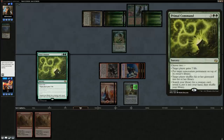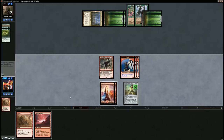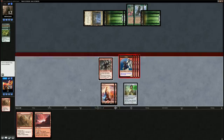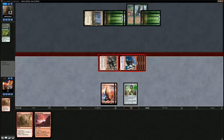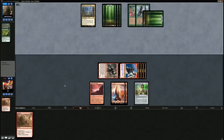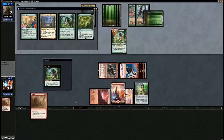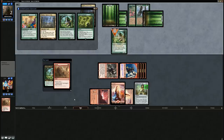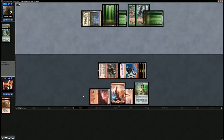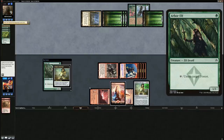Opponent falls to two. They play Eternal Witness getting back Primal Command — I think in response to the trigger I'll just kill the Witness so they can play more stuff out and have more devotion. Opponent floats a bunch of mana in response with Nykthos, gets back the Primal Command. Six mana total — can they stay alive? Primal Command searches for a creature — Arbor Elf — but the Chalice on one is going to counter it. And the Rabble Master gets across the finish line.